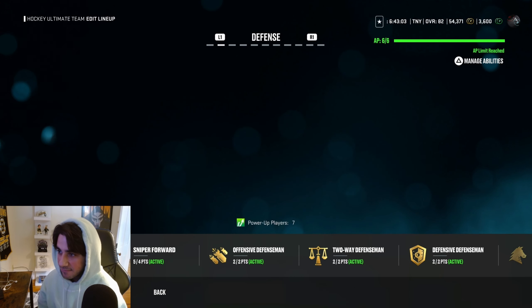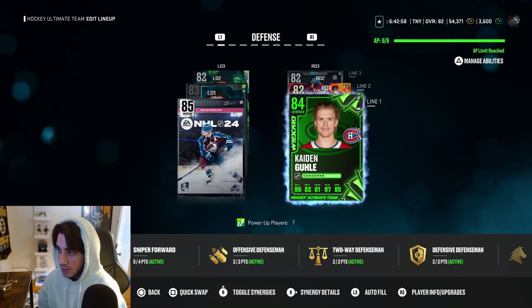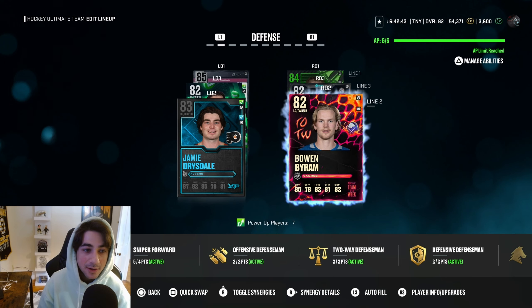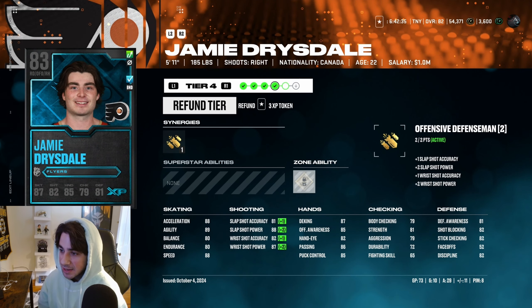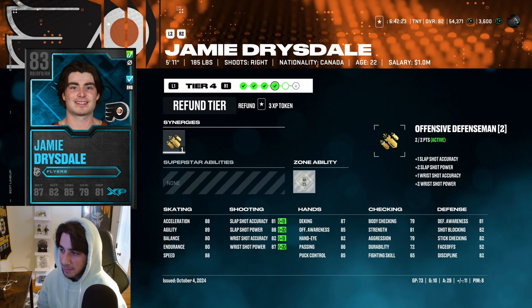For defense, we have 85 Kale McCarr — one of the best cards in the game — and 84 Kaden Gooley, also a very good card. Second pairing we have Bowen Byram — I'm not swapping him out for Champs, but next event I'm hoping the Supernatural event has some left-handed MSPs because I need to swap him out. Jamie Drysdale is an absolute stud: 88 speed and acceleration, 82 wrist shot accuracy. He feels way faster than those numbers suggest.